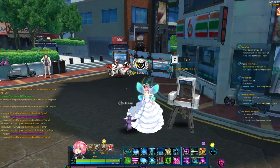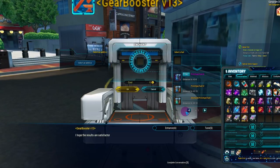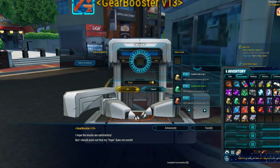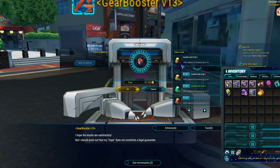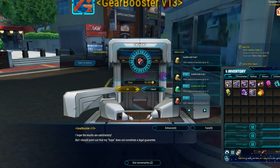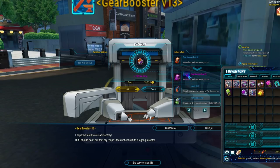For enhancement and tuning, you go to the gear booster machine. There are many methods to enhance your gear. Gear booster fuels add a plus one to whatever enhancement you have at 100% chance. They go in a sequence: if you're at plus one, field one gets you to plus two, then three, up to plus four. Then move on to field two for plus five, six, seven. Field three for eight, nine, and field four for plus ten.